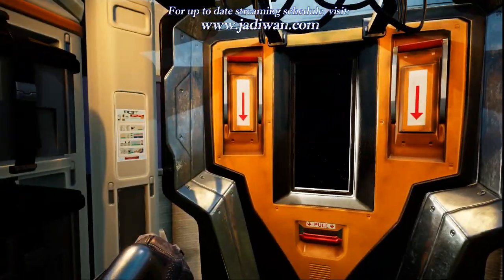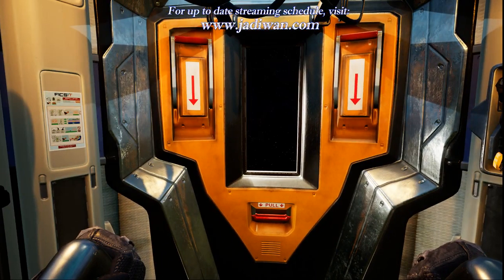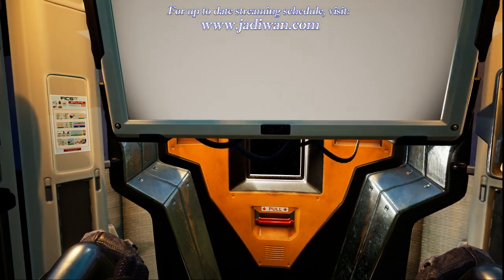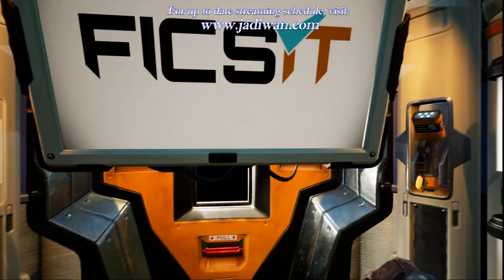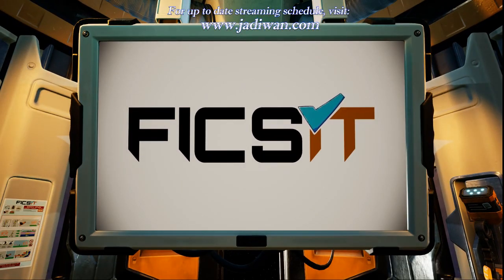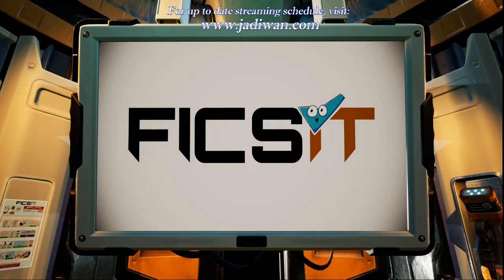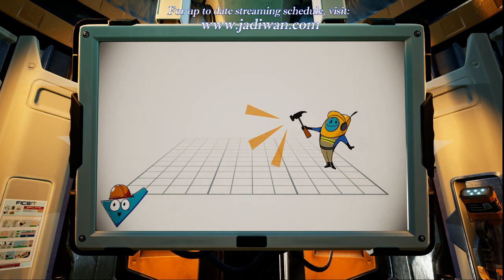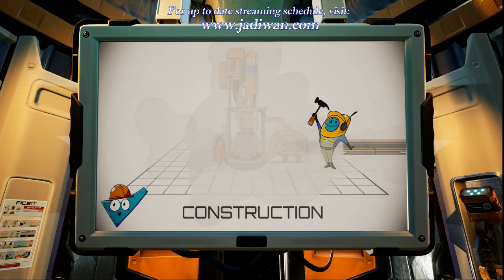The graphics are amazing! Attention Pioneer — the following instructional video is a summary of your impending duties as an exoplanetary pioneer for FixIt Inc. FixIt Pioneers have three cyclical assigned pillars of work to ultimately accomplish project assembly. Use provided blueprints to build the necessary buildings.